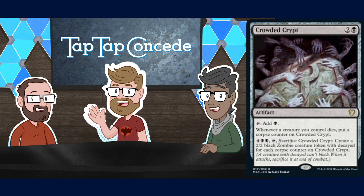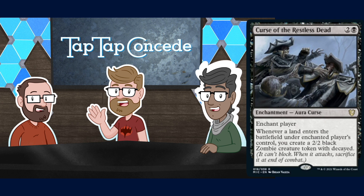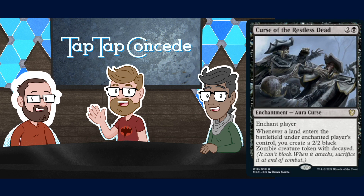Next, Curse of the Restless Dead — two and a black for a Curse. Enchant player: whenever a land enters the battlefield under enchanted player's control, you create a 2/2 Zombie with decayed. For a regular Commander game it's solid — especially early it's going to make 30 power worth of Zombies over the game. If they have a Tabernacle at Pendrell Vale though, you have to pay mana for all these Zombies in your upkeep before you attack.